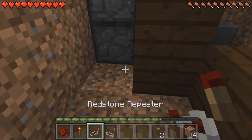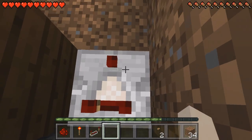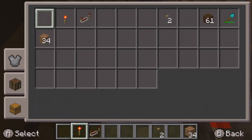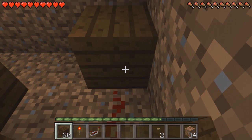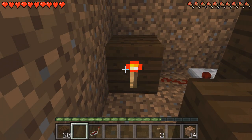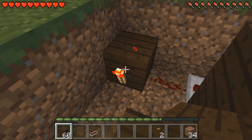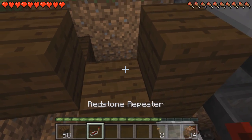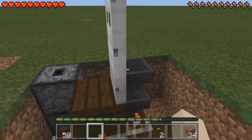Come around the back and place a Redstone comparator coming out of this bottom dropper. Place a piece of Redstone dust after that and lead it into a block. Then get a Redstone torch and place it on the front face of this block, place a block on top, and then place a block down here. Get your Redstone repeater and lead it into the block that your door is on — you should notice that it closes now.